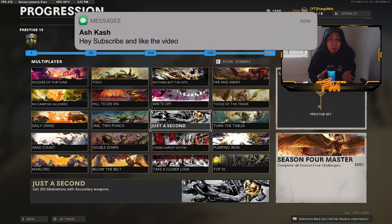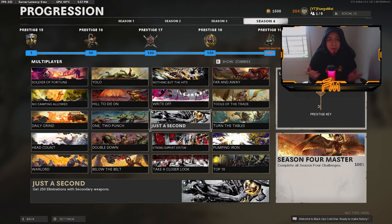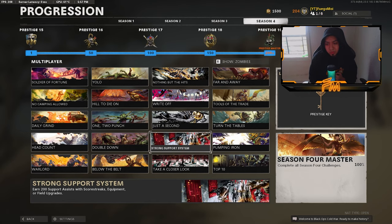For get 250 eliminations with secondary weapons, you can either grind with your favorite secondary or run the Overkill perk and put your primary weapon in the secondary slot. I was using the MP5 — just put your favorite gun in the secondary slot, keep getting kills, and it will count.